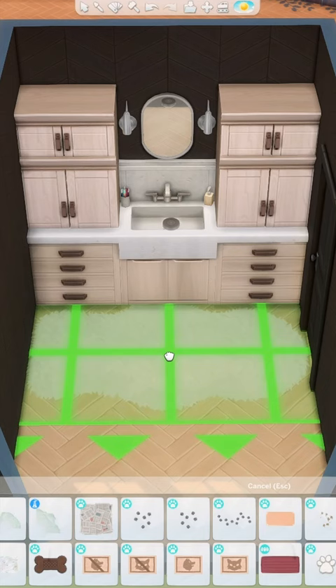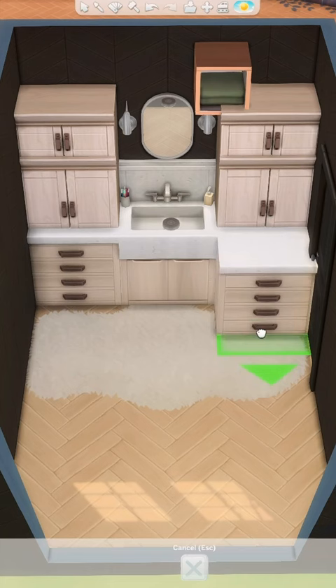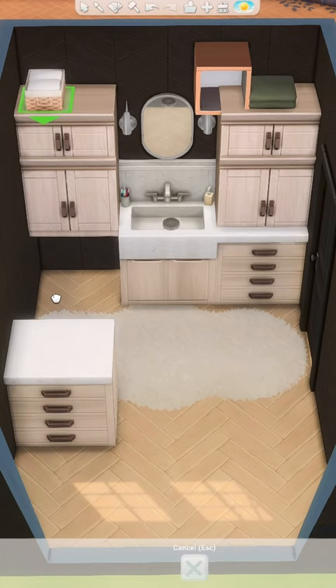The Jungle Adventure counters, sink, and cabinets really came through in this bathroom to create a beautiful countertop vanity space. It looks custom built into the wall, and I've really been loving the Jungle Adventure sink lately.